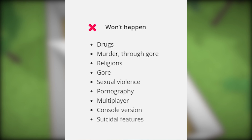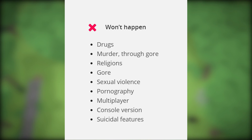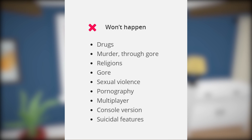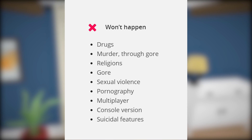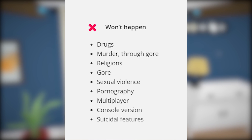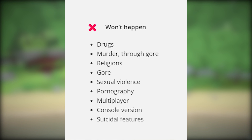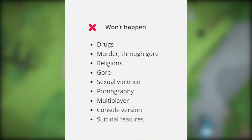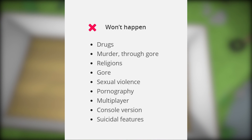Features confirmed to not come in the game are: drugs, murder, gore, religions, sexual violence, pornography, multiplayer, a console version, and suicidal features. Console is confirmed not coming, but if the game blows up it's possible they could add it later. I'm happy that things like pornography, suicide, and sexual violence are excluded — those would change the rating. The creator confirmed the game is rated T for Teens. Things like drugs and extreme violence will likely become mods, similar to the Basemental Drugs mod and Wicked Whims in The Sims, but I'm glad they're not in the base game.